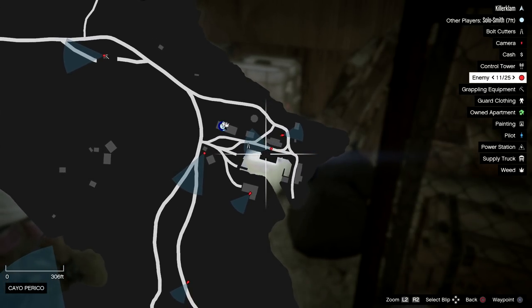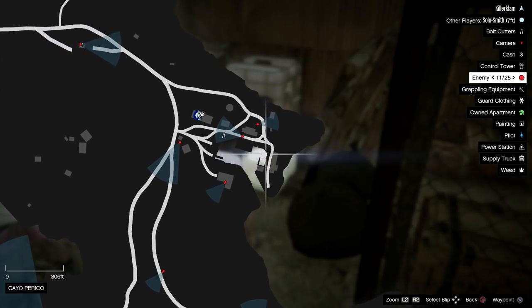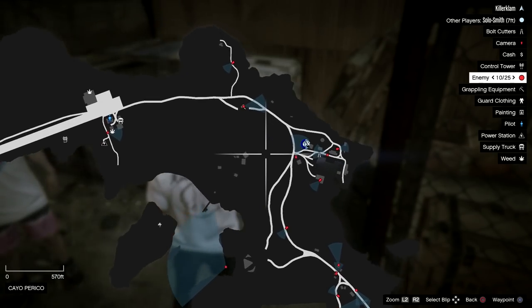Our first one was found in the warehouse here near these docks. Go inside — it was weed for us but it might be like cash or coke for you — but it's near there so check that area.